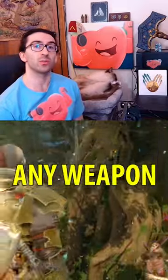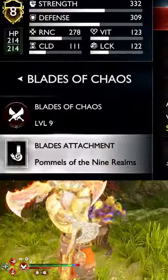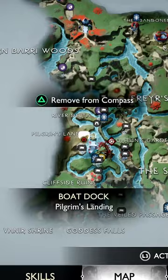You can create a realm shift with any weapon with the right attachments. For the blades, it's called Pommels of the Nine Realms, which you get in Vanaheim by beating the Berserker here in Pilgrim's Landing.